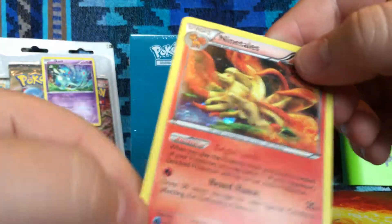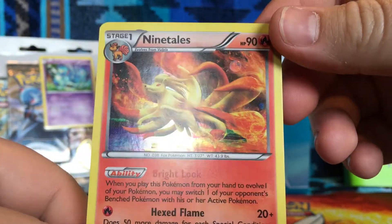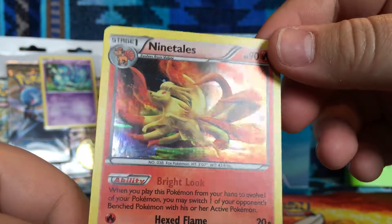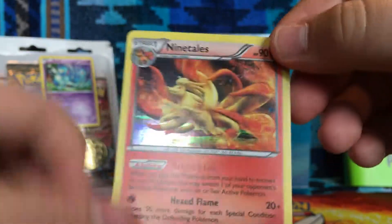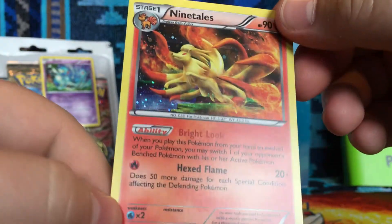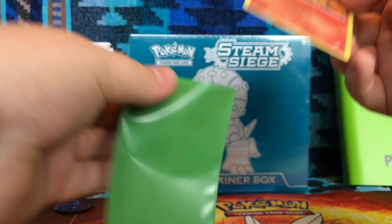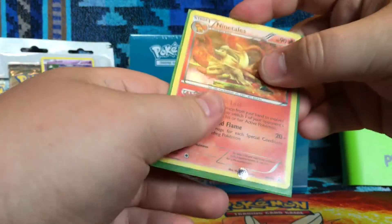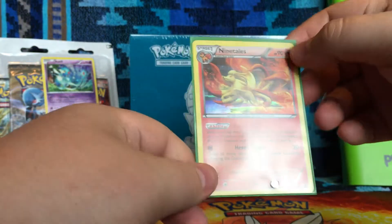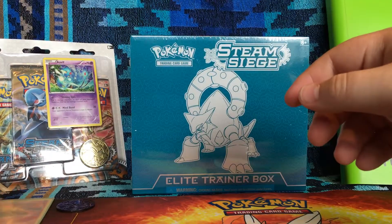I'm going to show you the card first. It's Ninetales — very nice. I like that rainbow-y dot pattern, you guys can see that. I especially like that part right there; the wood looks really cool. And that's promo number BW66. I bet the BW probably stands for something, but I can't remember whatever it stands for. So I'll set that off to the side.